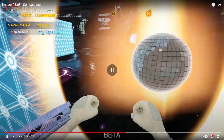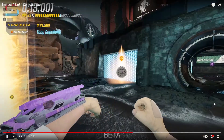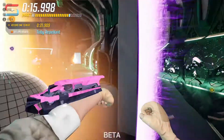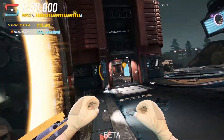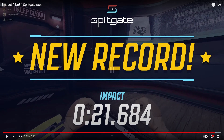Let's count those triple portals — one, two, three, four, five, six, seven, eight, nine, ten, eleven, twelve, thirteen — and we're going to count that one as well: 14 triple portals in a row, guys, to get yourself that world record time. What time have you got on Impact? Let me know in the comments. I'd love to see what you can post on this map. In the meantime, why not check out a record breakdown from another map — hit the like, hit the subscribe, and I will see you in a live stream very soon, bye!